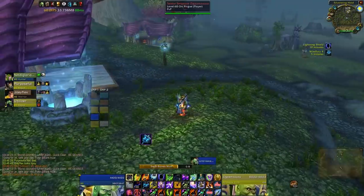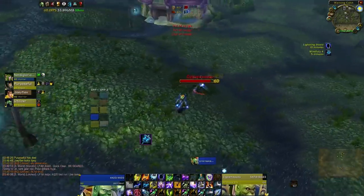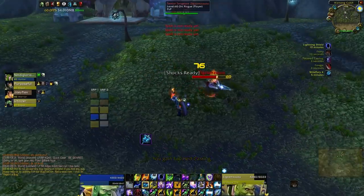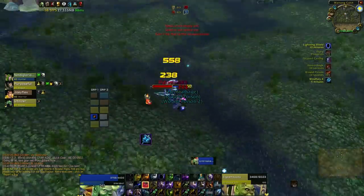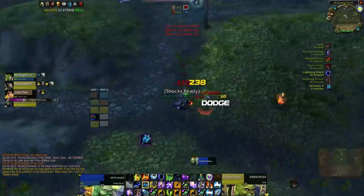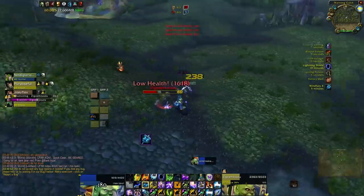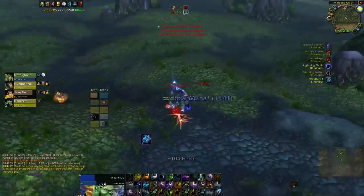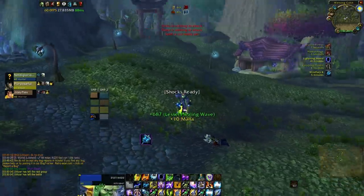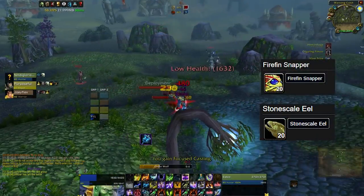While farming cats and other leather-yielding creatures you should definitely be leveling cooking alongside it. A lot of the time if you do the math you can turn some of the cheaper meats that drop from these mobs into food that can sell for up to 60 silver a stack at higher level ranges. This profession is super important for raiding as well - in all hardcore raiding guilds food buffs are an absolute necessity. I'd also suggest getting fishing. Fish are extremely lucrative in vanilla and are some of the most important mats for alchemy recipes - Stonescale Eels and Firefin Snappers specifically are probably the most lucrative fish.